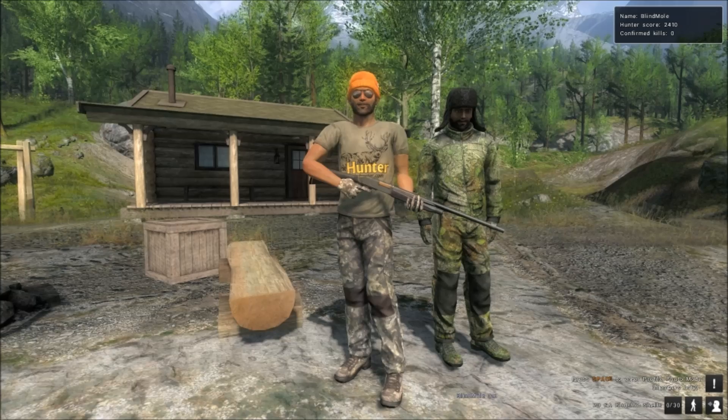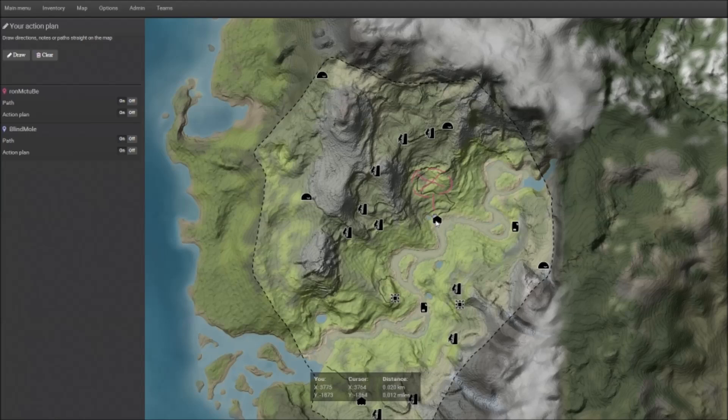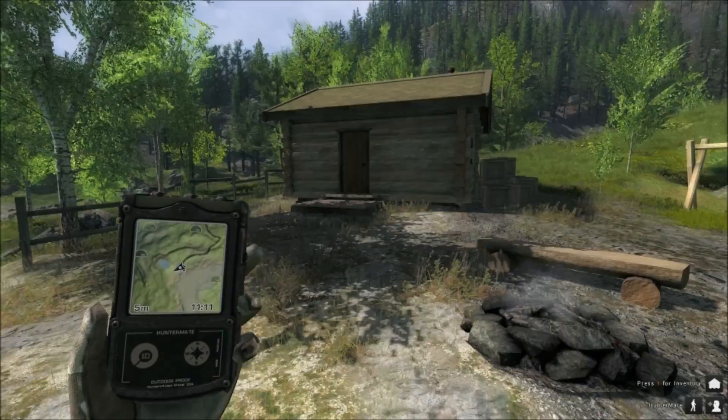Hi, this is Ron McTube. We are playing The Hunter and this is part 2 of the Euro Rabbit tutorial. I am on Val de Bez, I am with Blind Mole, and we are just going to the next hotspot which is behind the main lodge in the middle.